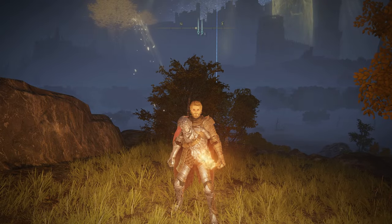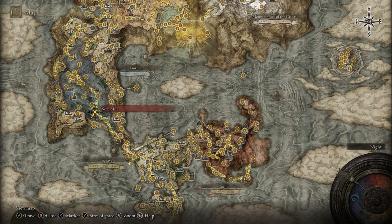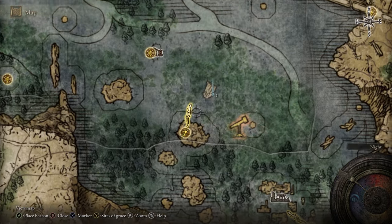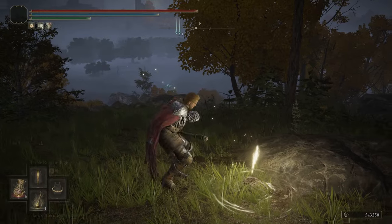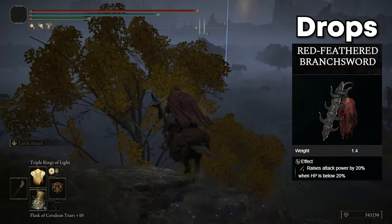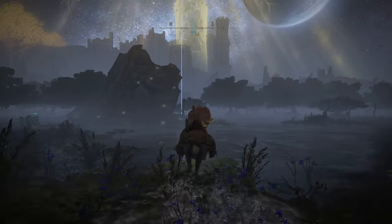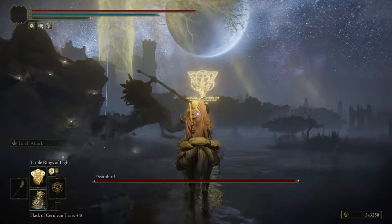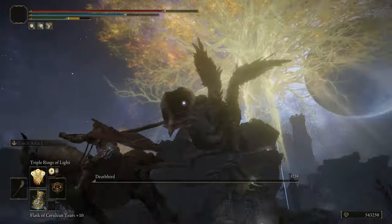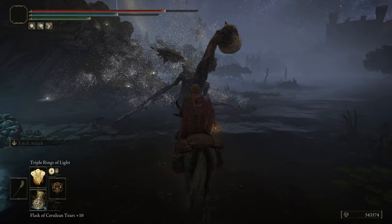Next up we have the Deathbird in Liurnia of the Lakes. All you need to do is head over to the Scenic Isle grace, then make it Nightfall and head straight northeast, and the Deathbird should spawn over that way. And then once he's dead he should drop us the Red Feathered Branch Sword.